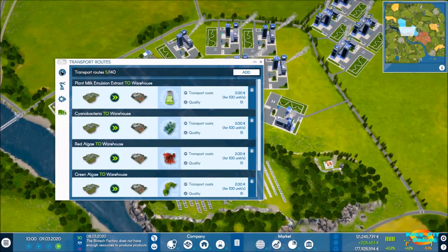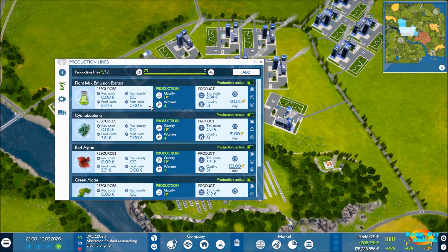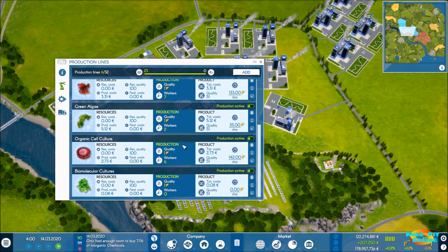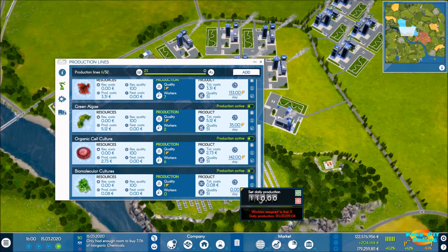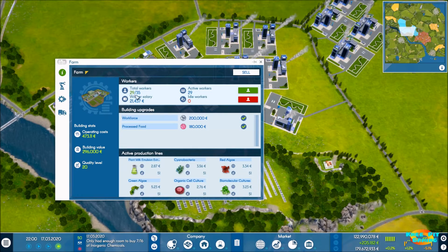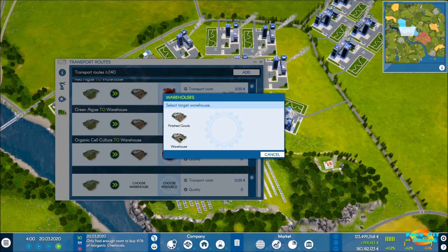Let's head over to our farm. We have room for 12 remaining workers. We're not making those cultures. Biomolecular cultures — there they are. Pretty high production costs. We need 121, and it's going to take six workers. We're quickly filling up this farm. Now we're down to only six remaining, but that's what the farm is here for — to work for us. We've set up our route there, and no raw materials are needed to produce this.